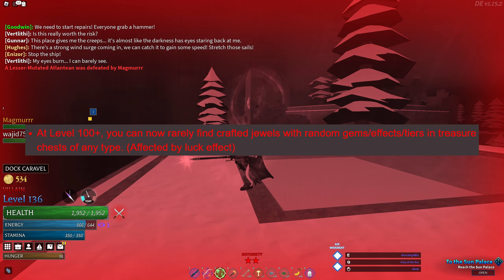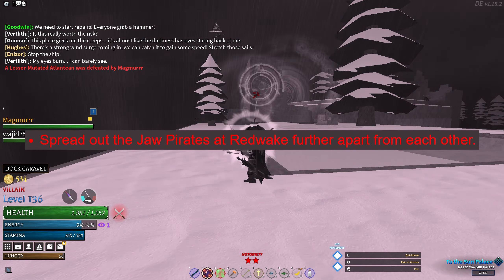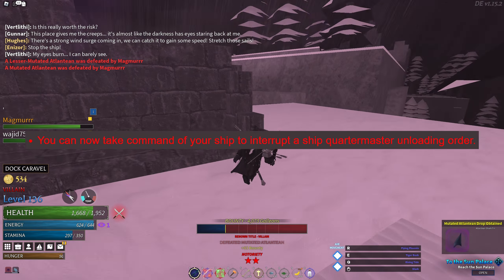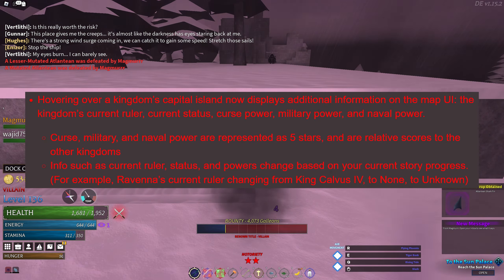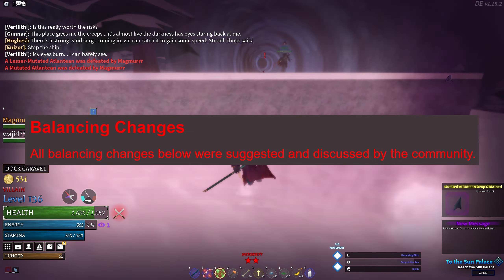Added 2 underwater structures. Having 100% underwater structure exploration will now automatically reveal all underwater structures on your map, and you won't be able to find sea charts anymore. You can now rarely find crafted jewels. The jewel pirates at Redwake are now further spread apart. You can now take command of your ship to interrupt the ship quartermaster's unloading order. Hovering over a kingdom's capital island now displays additional information on the map.